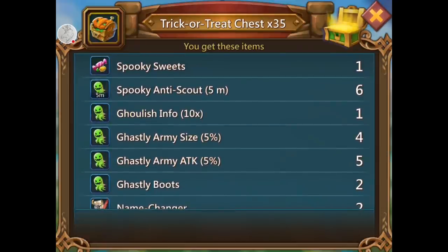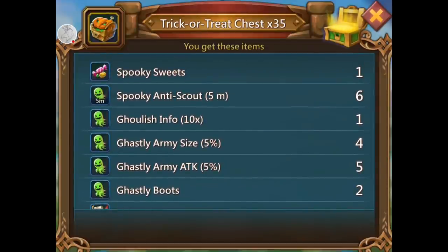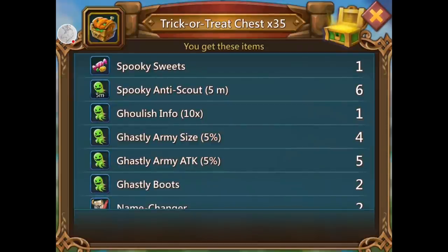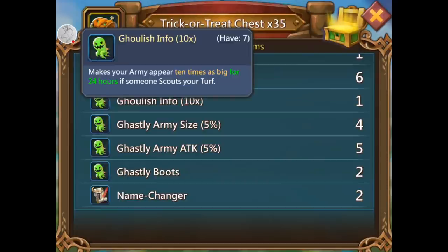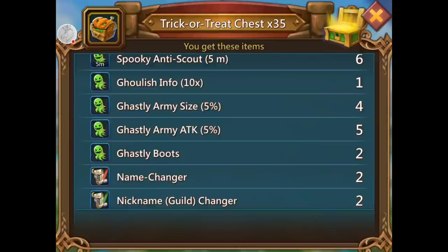Spooky anti-scout — protects your turf from scouts for five minutes. I don't know if it makes any spooky effects on your castle, but if it's just a five-minute anti-scout that's pretty lame. Ghoulish info — I still have this from last Halloween. It's a times-10 multiplier for your army for 24 hours. I used it once and a guy messaged me saying 'you have like a hundred million troops and you're only this much might' — because it's not real.